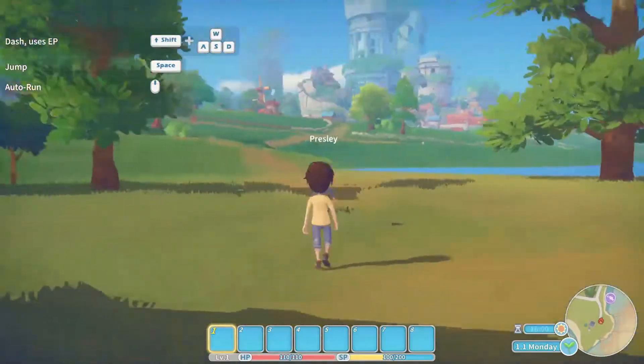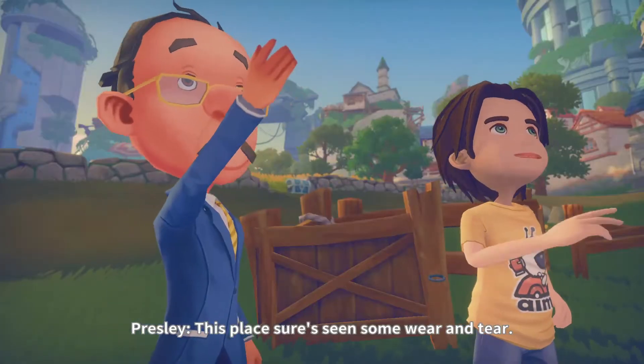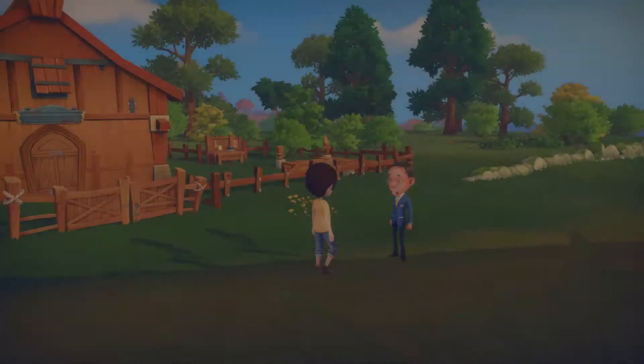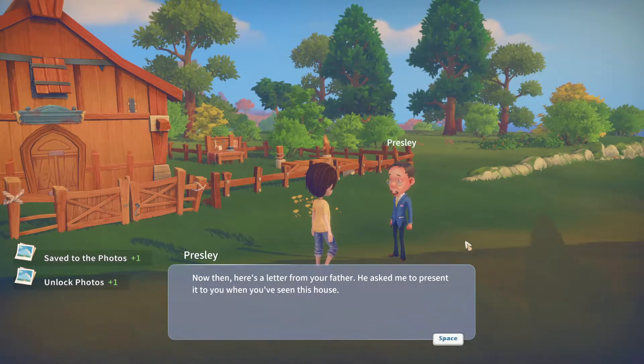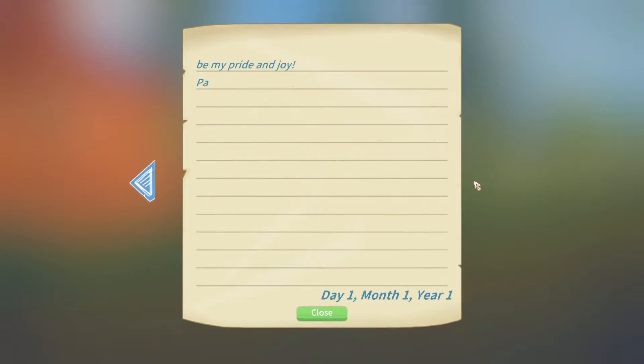Here we are — your workshop. 'This place sure has seen some wear and tear. What do you think?' 'Looks homely.' Presley hands us a letter from our father: 'Daniel, when you read this letter I'll already be on the other side of the world. I'm sorry I'm not the father you wanted me to be. I thought about the workshop — it might not look like much now but it will brace you from the wind and cover you from the rain. I've left my workshop handbook with details on how to create things. The rest is up to you. Do your best and live a wonderful life. You will always be my pride and joy. Pa.'